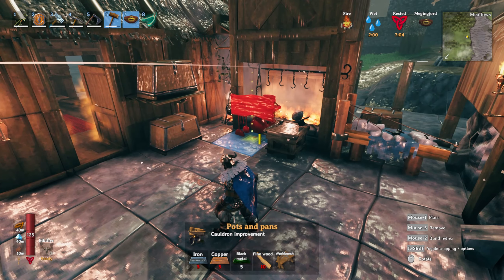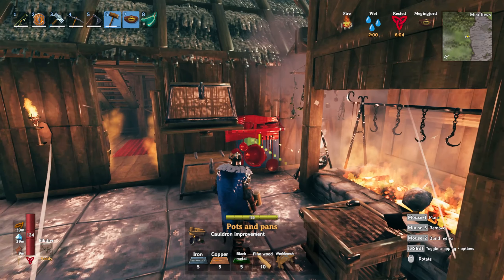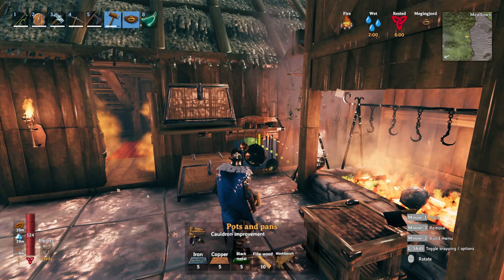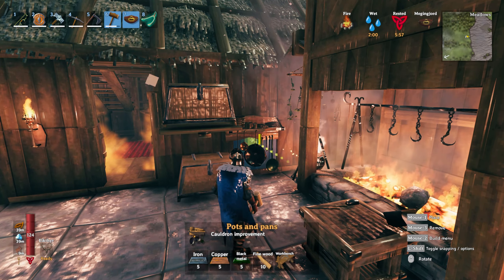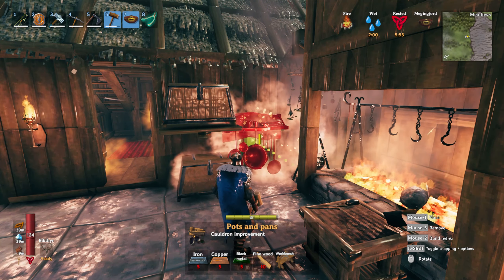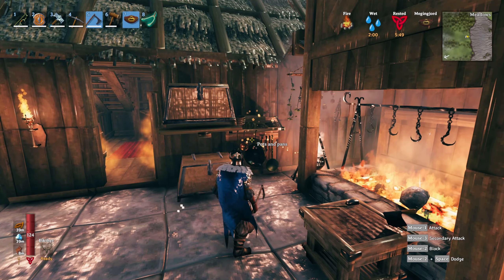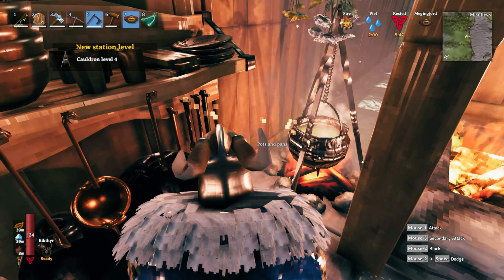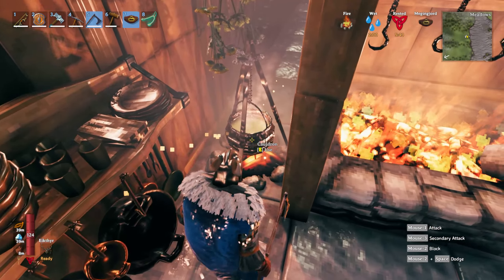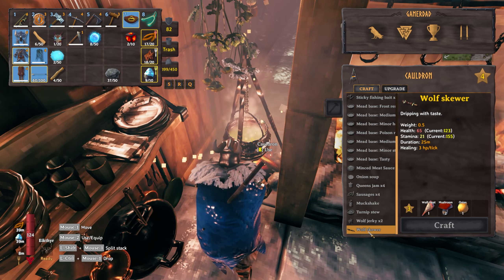I need some iron, copper, and fine wood. I'm gonna find a little place to squeeze it in — I'm gonna change this whole thing. So my guess is that once I put this down it's gonna unlock some things that I can use the stone oven for. Oh, that was anticlimactic — it didn't unlock anything. Oh wait — cauldron level four! I need to get closer.